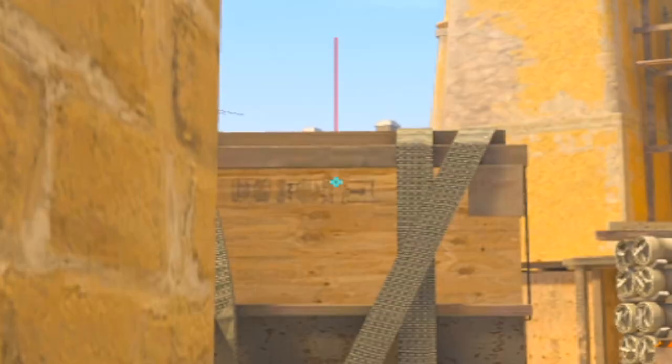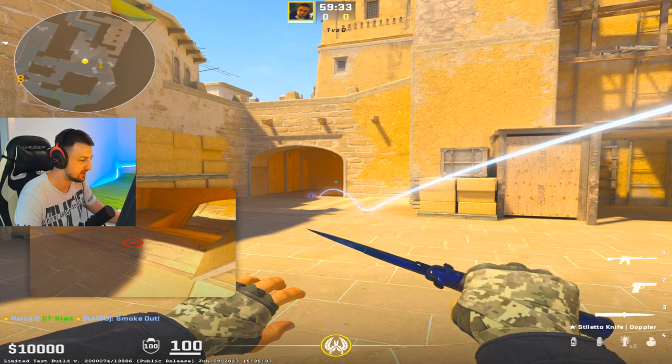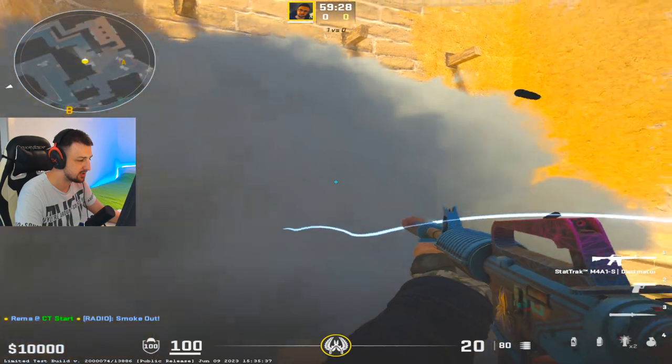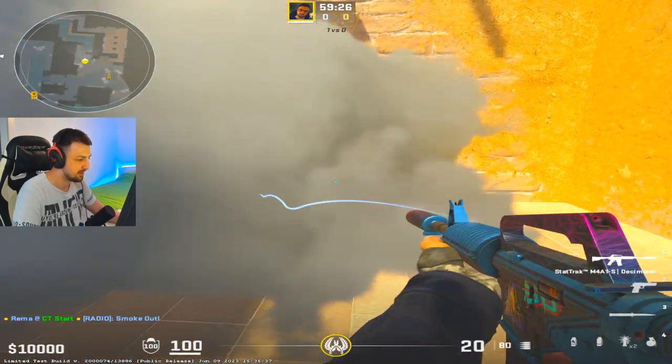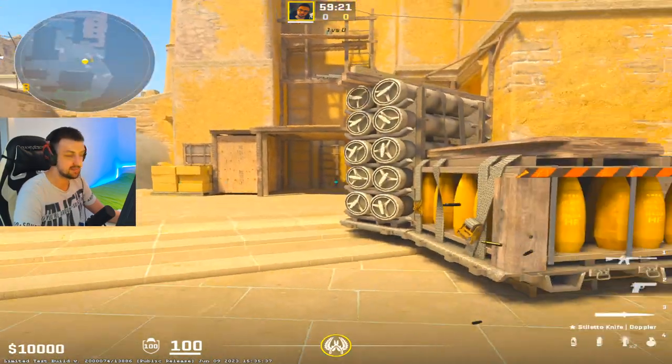The smoke for ramp is practically the same as in CSGO. Come here to the ROPS position, aim here, left click only, release and that smoke falls perfectly. And of course an even better thing now in CS2 is there's no gap anywhere. You can come and spam the smoke, you won't see anything — maybe a tiny bit — but all in all, a perfect smoke for ramp.